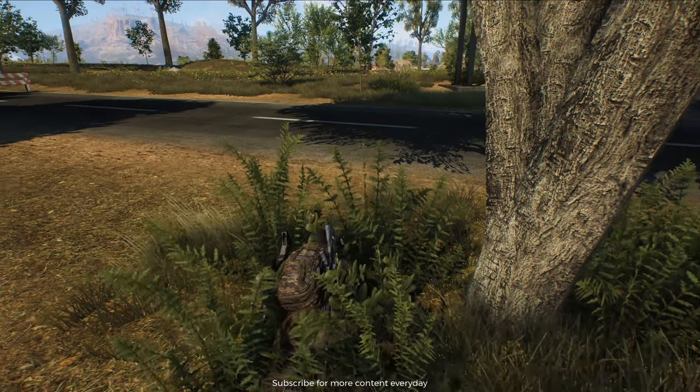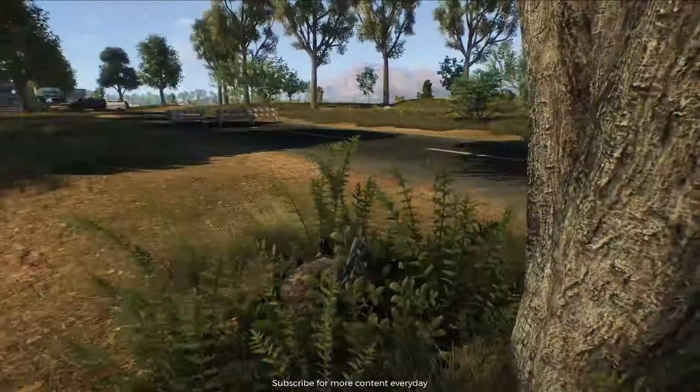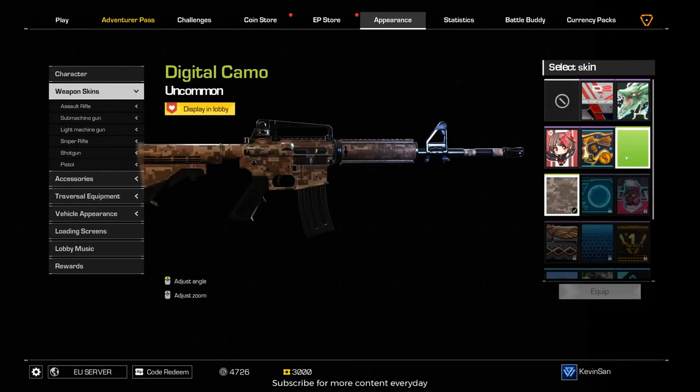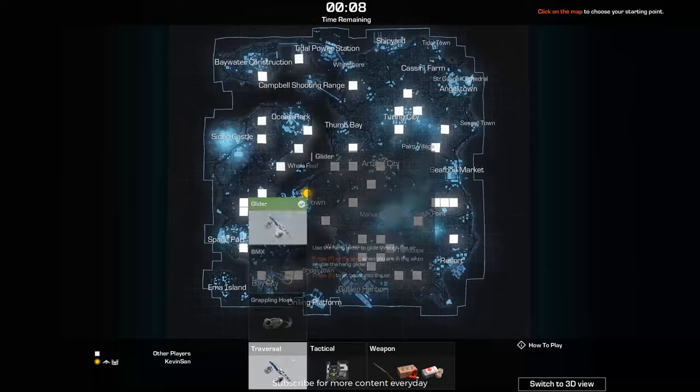Number four, choosing the right character and weapon skins. Make sure to use this advantage and pick the character and weapon skins suitable for the map environment. Bright colors will be easier to spot and will reveal your position.